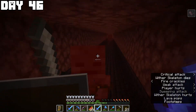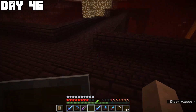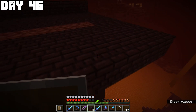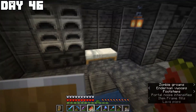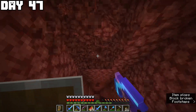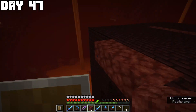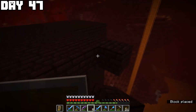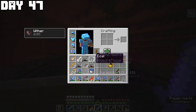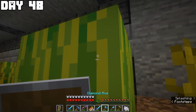I went back to the nether fortress and expanded platforms to increase wither skeleton spawn rates — a long process but worthwhile long-term. On day forty-seven I went straight back into the nether, expanded more platforms, and killed a lot of wither skeletons. It paid off — I got another wither skeleton skull and was so happy I put it on my head. Day forty-eight started with some farming then back into the nether for hopefully the last skull — no luck today.